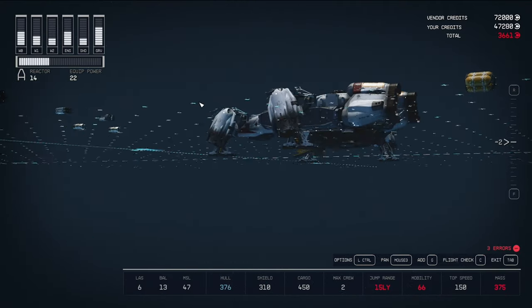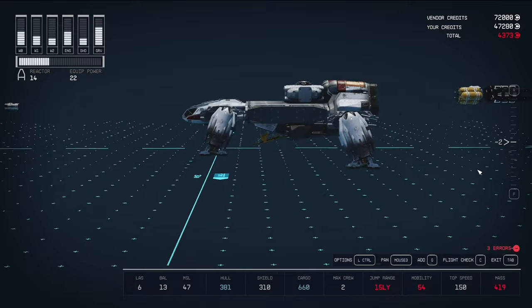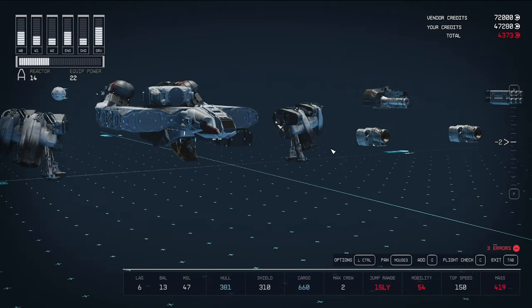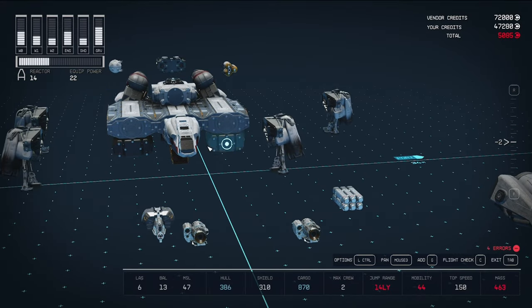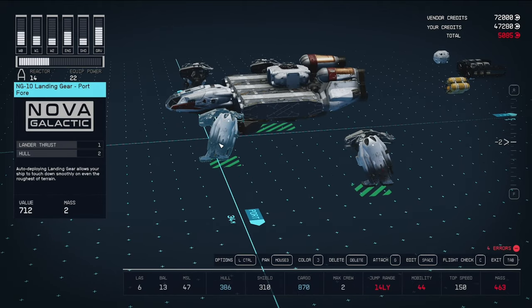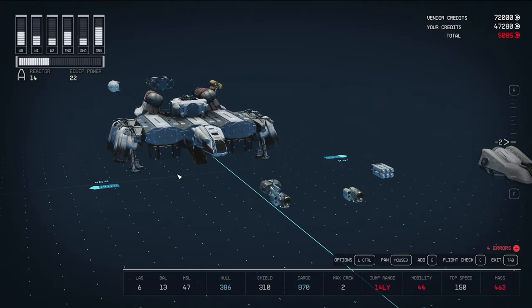The solution: we know the ballast cargo hold mounts underneath. Using Control-G to duplicate, we place one in the back and one towards the front underneath the ship. Then we do it again with Control-G for a third one. Our cargo jumped from 450 to 870. Now we know the landing gear ports are free, so we snap those back in place.